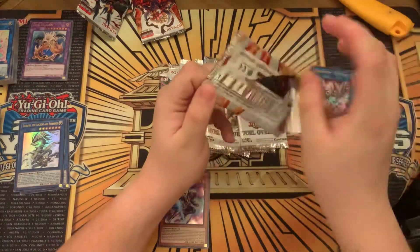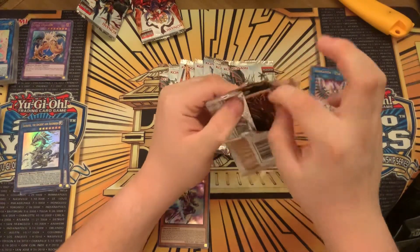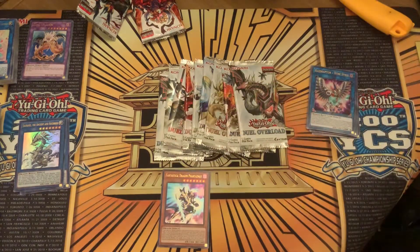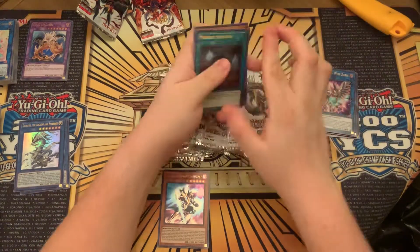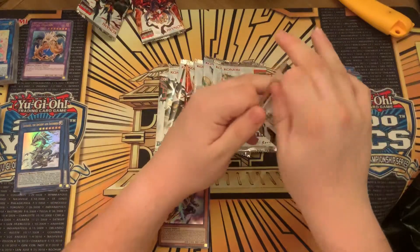You just want to pull value back in these sets. I have yet to pull Criston Hackle Fibrax, or Needle Fibrax as he used to be known. He is the most sought-after card in this set just based off of value and hype. But I pulled my first Fantastical Dragon Phantasmae — pretty cool.